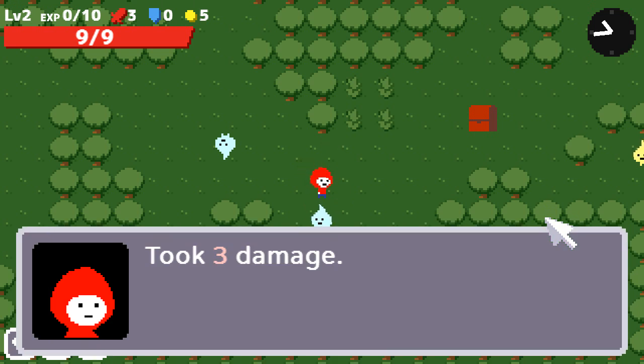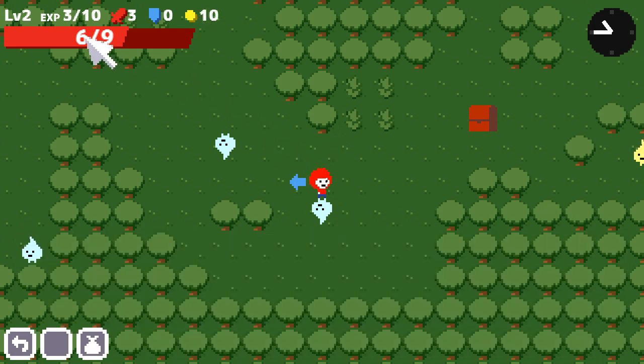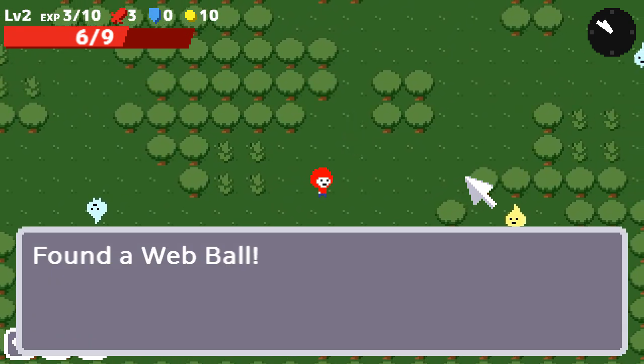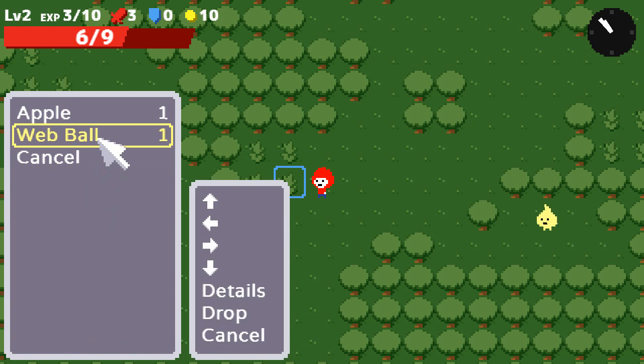Dealt three damage, took three damage. Dealt three damage again, and now I'm at 3 of 10 experience at level two. Let's go check out what's in the chest — found a web ball. This game has RPG-like aspects to it and also rogue-like aspects, so some of the loot is randomized. A web ball might not always be there.